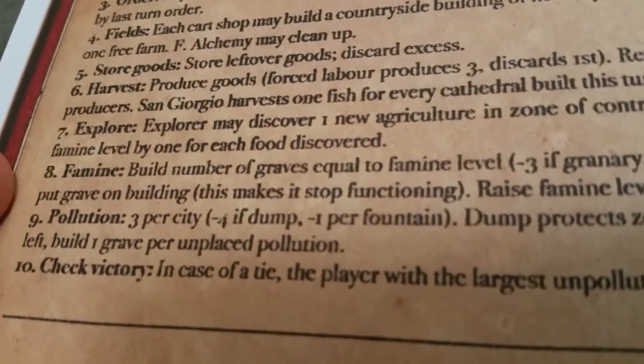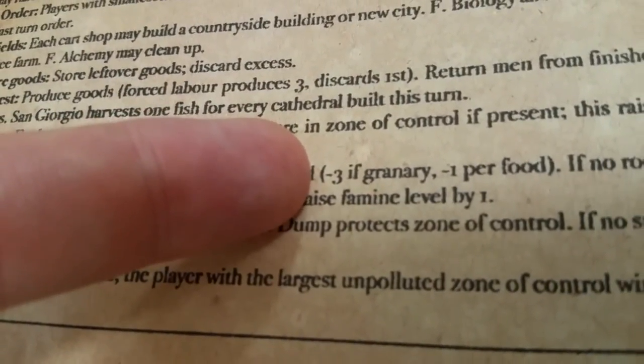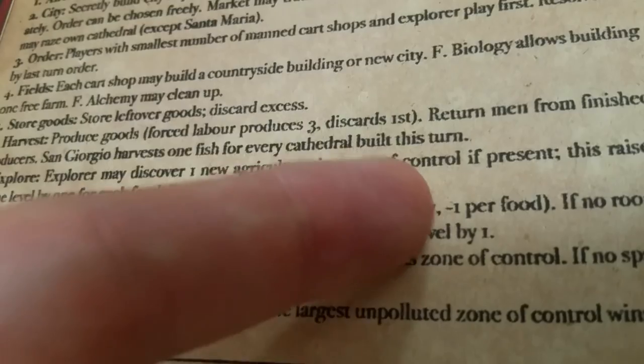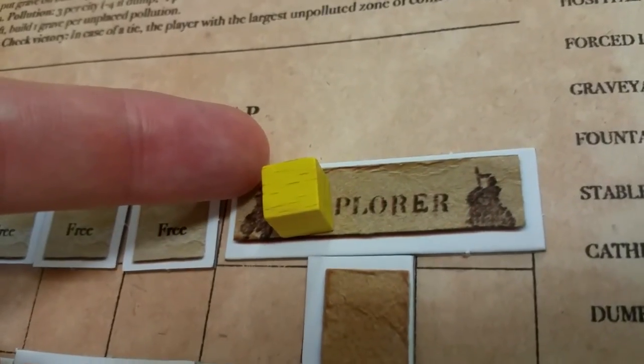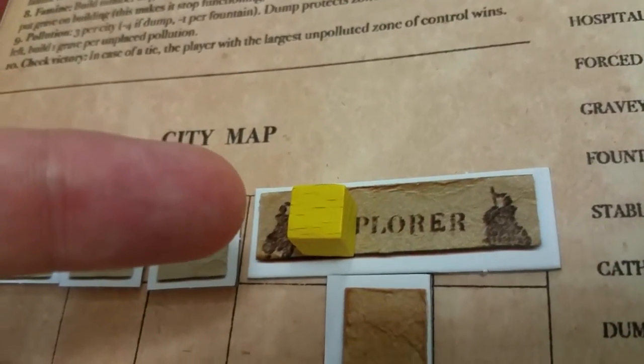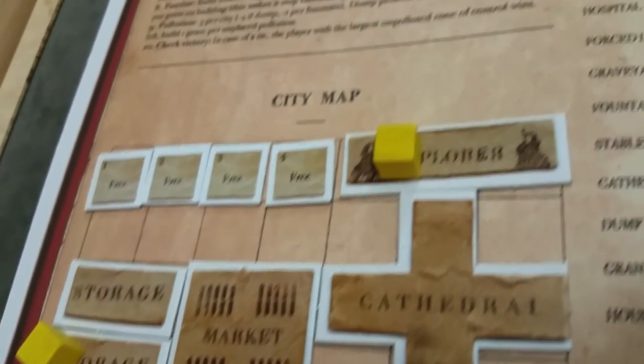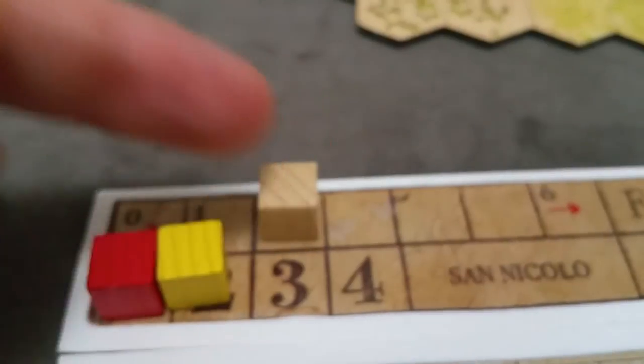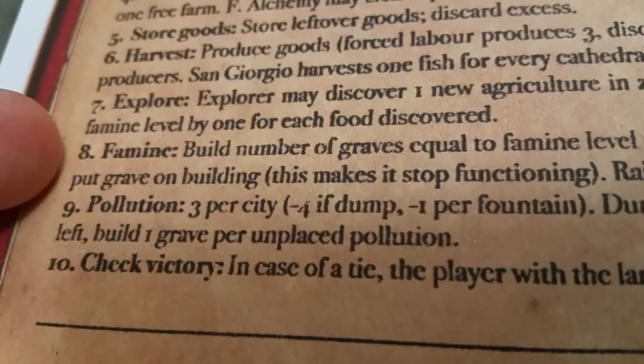The next phase is the famine phase. You add graves to your city equal to the current famine level. If you have a granary (which doesn't need to be manned), you get a three-point discount. And for every food you have, you get a discount — keep in mind the food does not need to be discarded, it just counts against the famine. Graves are added on empty spots; if there are no empty spots, they go on buildings. Once the first grave goes on a building, the building no longer functions. If you're unable to place graves in any of your city maps, that's one way you can get eliminated from the game. At the end of the famine phase, you always increase the famine level by one. You are not allowed to put graves on top of houses.